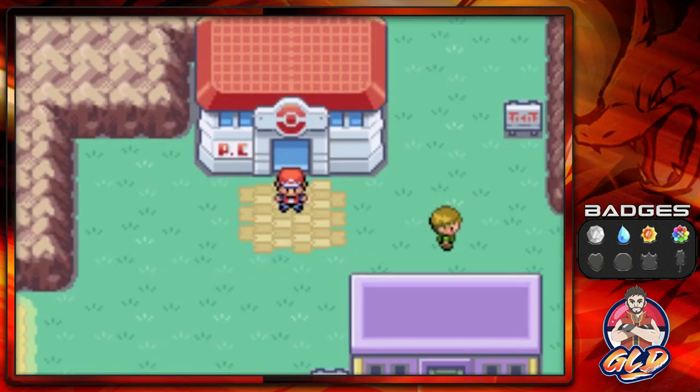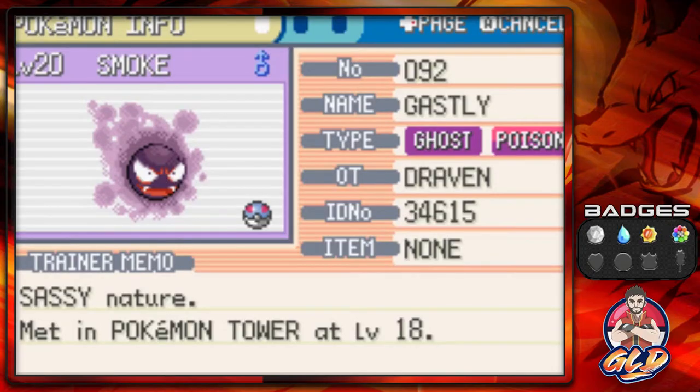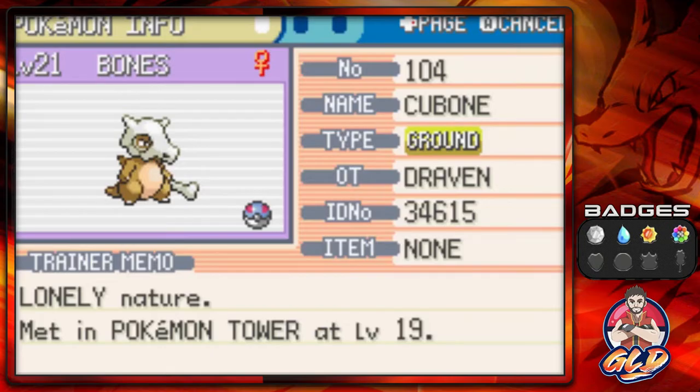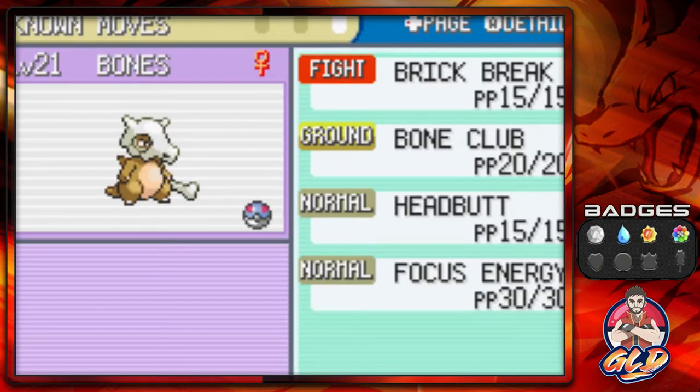We did a lot of work and something new is happening. Going down to Fuchsia City, I want to try two new Pokemon out. I've always had a Ghastly slash Haunter and in Pokemon Crystal I've always had a Gengar called Smoke — never really used it, don't want to evolve it, try it out. And yes, that Cubone we just got — Bones — look at this guy. It's a Ground type Pokemon I've always been curious about. It can learn Fighting type moves and it has the Rock Head ability, meaning if we use Take Down, no recoil damage. We taught it Brick Break as well.